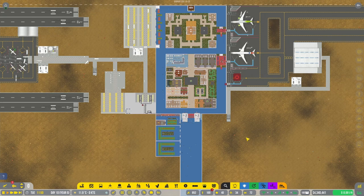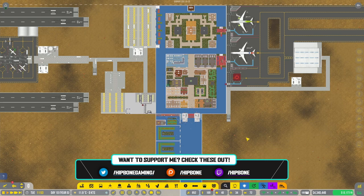Hello awesome people, welcome back to the channel and welcome back to Airport CEO — the final episode of this season, the season finale. That's right.